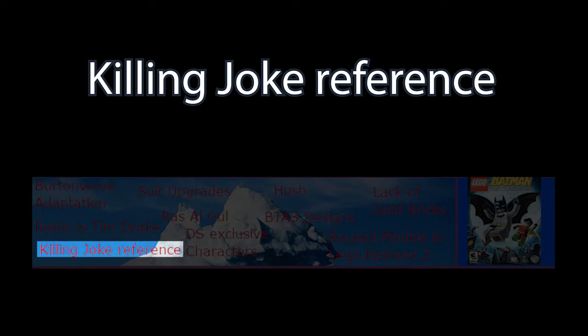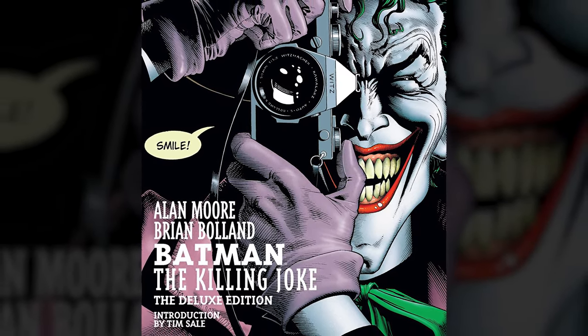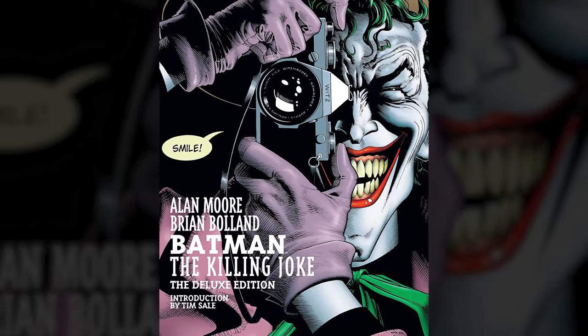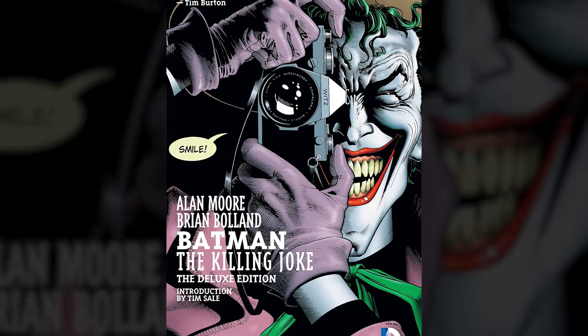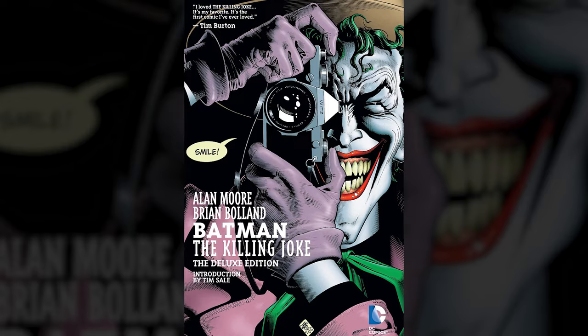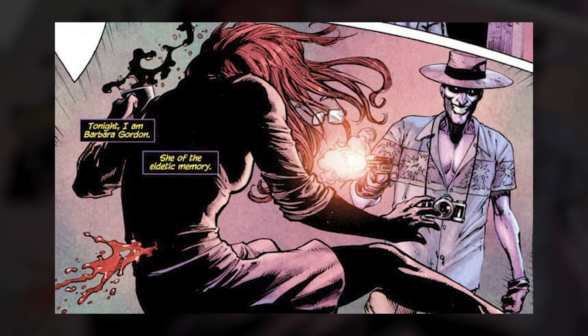The Killing Joke is probably the most famous modern Batman comic, known for its dark and gritty nature and for being one of the few pieces of mainstream Batman media to explore the origins of the Joker in serious detail. In the game there is a Tropical Joker character model whose overall design and expression seem to be a direct reference to when he crippled and assaulted Commissioner Gordon's daughter Barbara in The Killing Joke — a surprising inclusion given the family-oriented target audience of LEGO and its games.